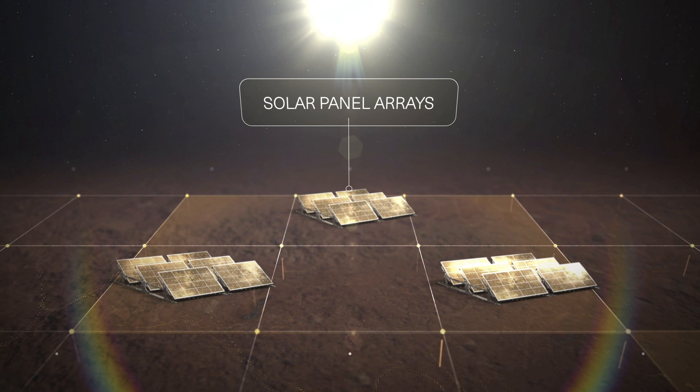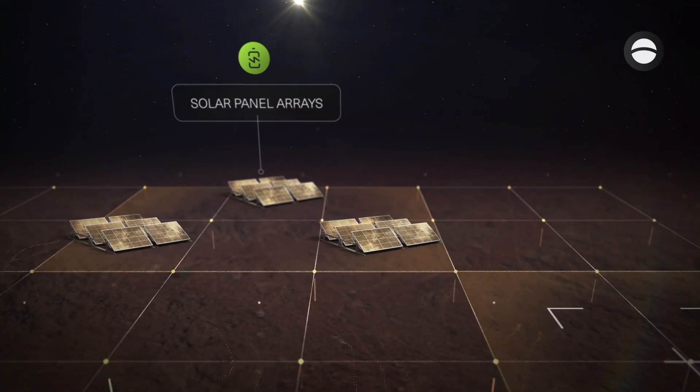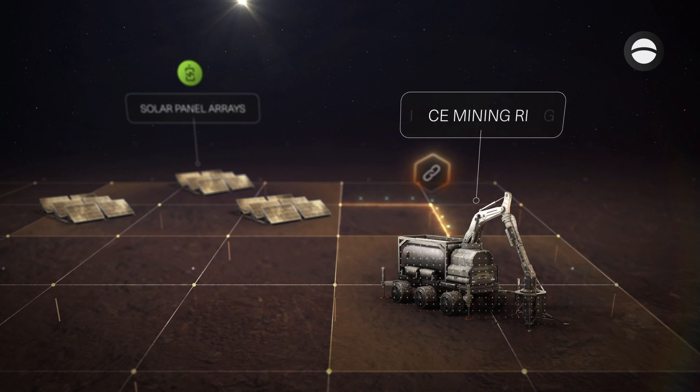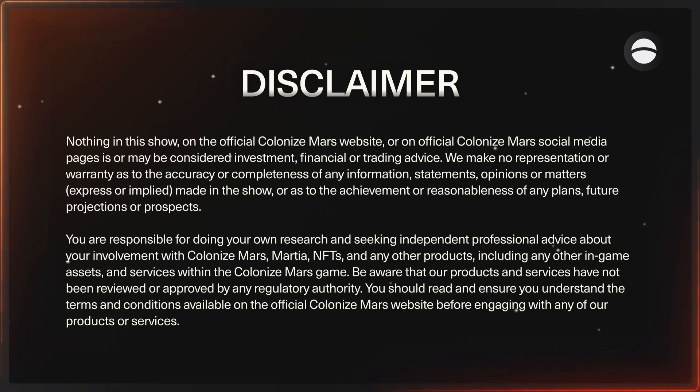Resources are the foundation of the Mars economy, and just like on Earth, the price of resources will change based on the response to natural conditions — things like weather events or even the introduction of new technology. So to keep pace with those new developments, you'll want to buy and sell Colonized Mars resources. You can transfer them in and out of the game and onto the open market. Here's how to do it.